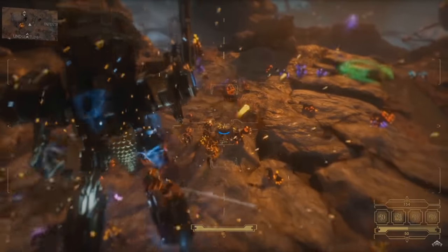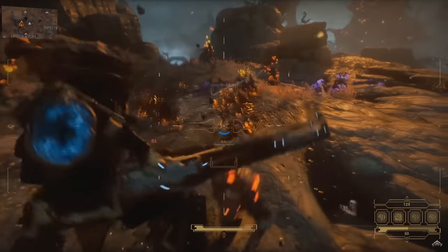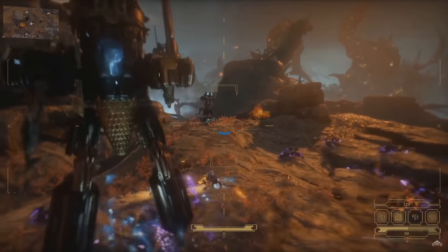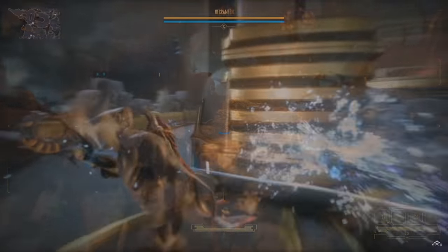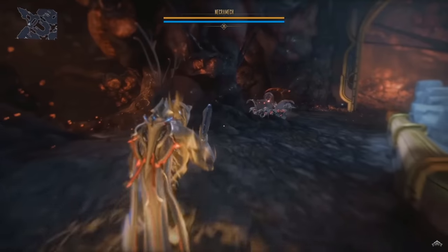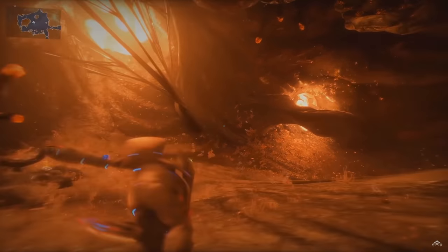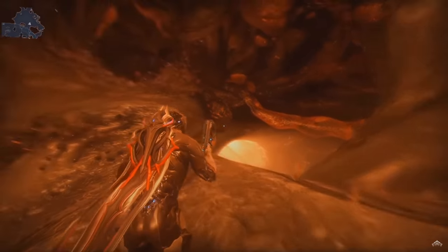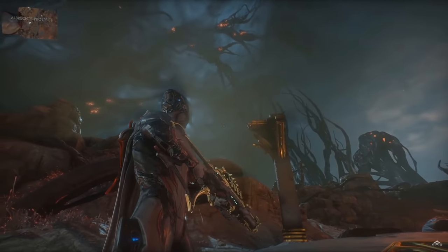We didn't see the full fight of Rebecca against the Necramech, but they did mention needing friends in order to help take it down. There are quick travel points inside the caves called Esophages — these are tentacles that basically suck you back to the surface of the open world, so you don't have to run all the way back out of a cave if you've gone all the way down to the bottom of one. We know that Cambion Drift has a style of day and night cycle.